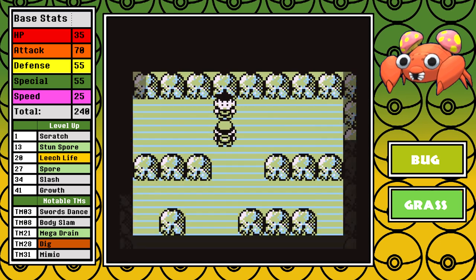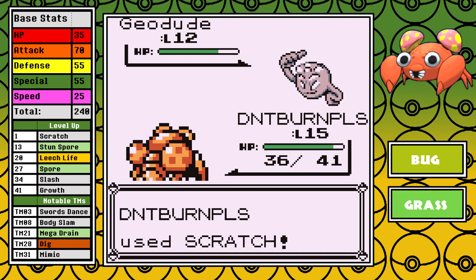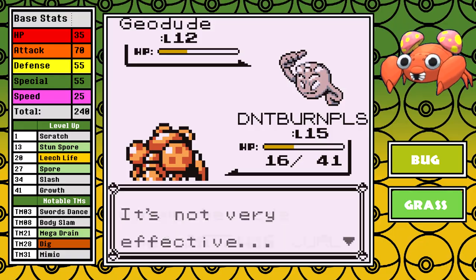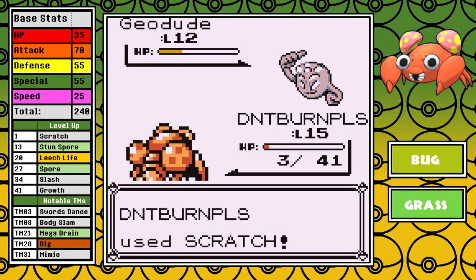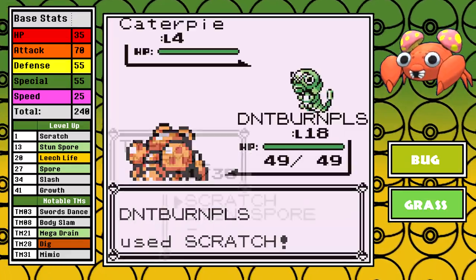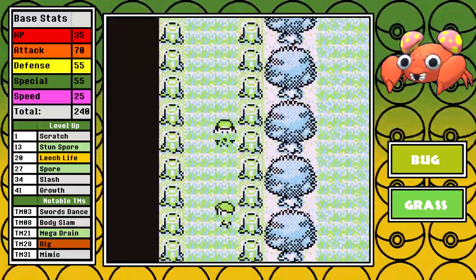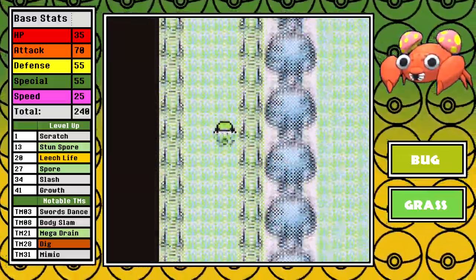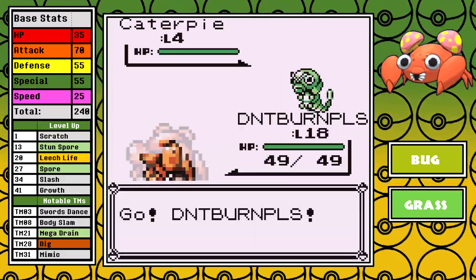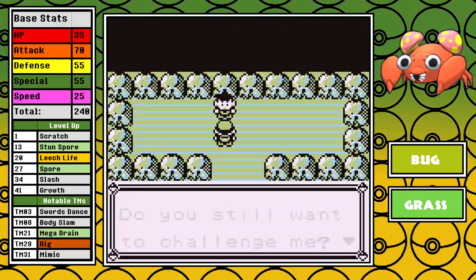This gets us up to level 15, and this is the point in the run that I started testing the waters against Brock. The level 15 attempts weren't great — I can't even get past the Geodude consistently, and even if I could, I'm so low going into the Onix that I wouldn't stand a chance either way. I'm gonna have to grind, and as I try more Brock attempts through the levels, it's feeling like I'll have to get to level 20 for Leech Life's neutral damage. But at level 19 I do have some solid attempts, and it took me until my 14th attempt to get through this one.